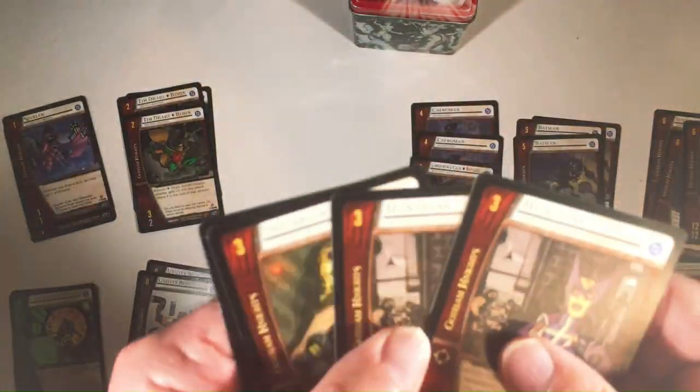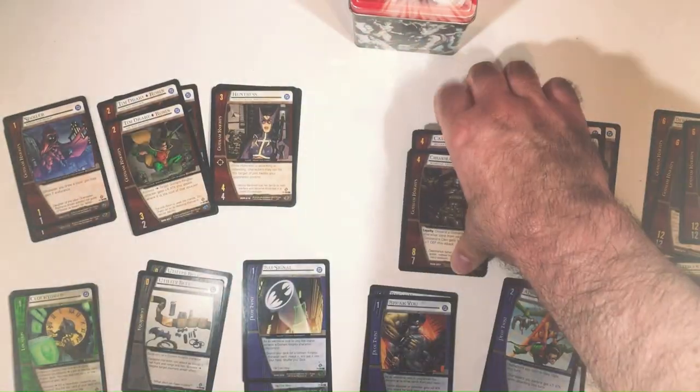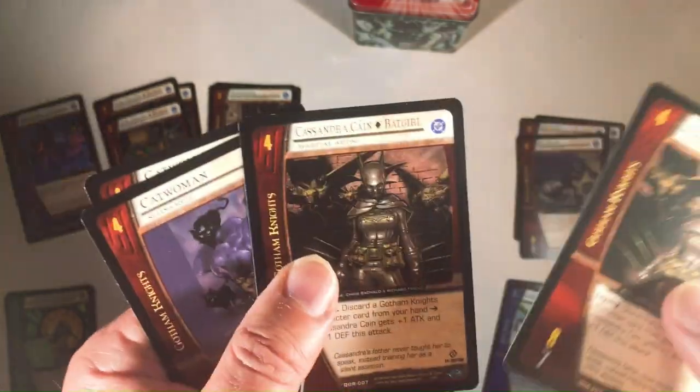Three, we have Huntress and Black Canary. Four, we have Batgirl, Cassandra Cain, and Catwoman.